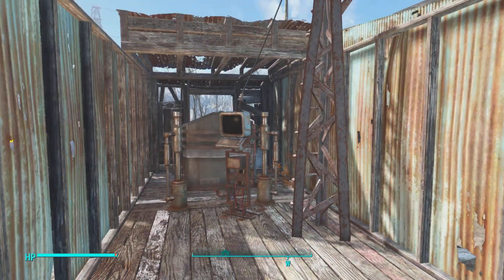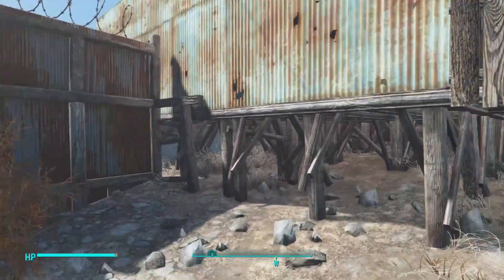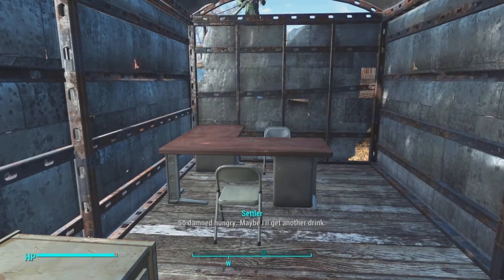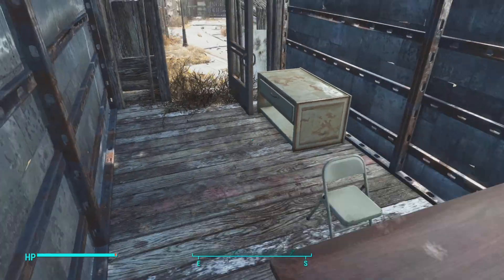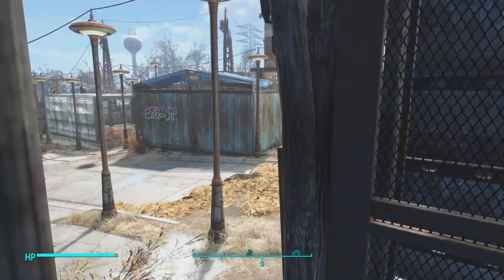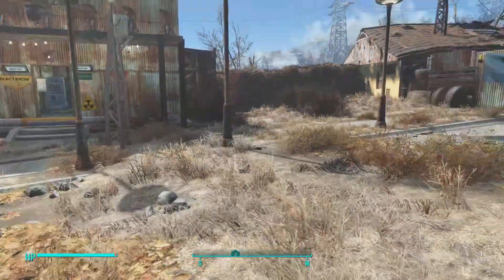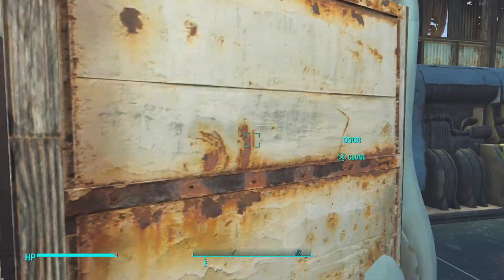Over here is a scavenging station — an NPC scavenging station. There's a diner; you sign up for it here. I think this settler glitched — there's normally one right there — but since I glitched him into the settlement he just left. You can get more settlers by using provisioners from other settlements.